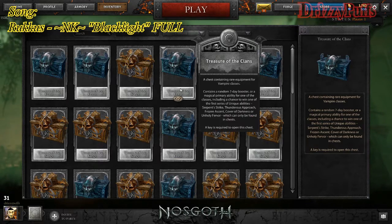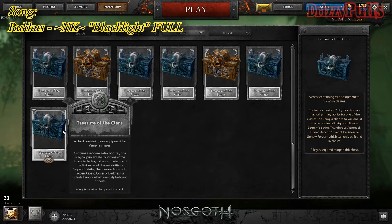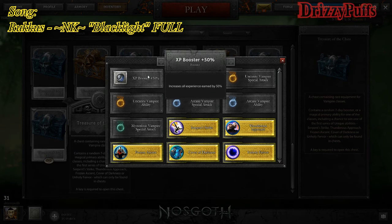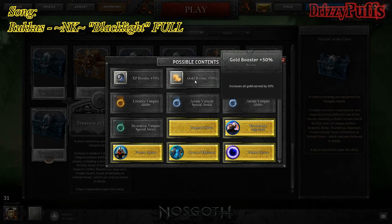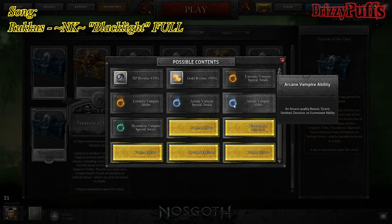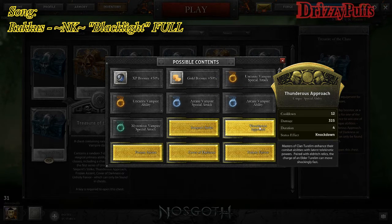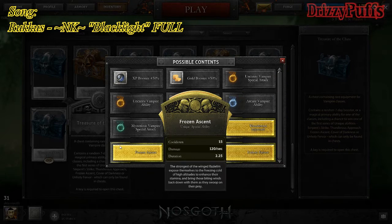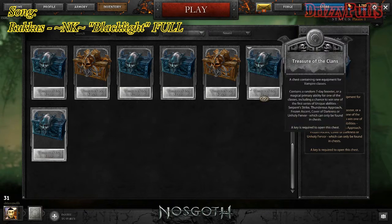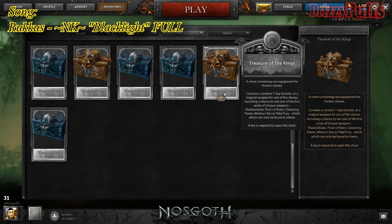I have 43 chests and we're gonna start with the bottom one so I can clear this out as soon as possible. This one's containing the vampire — let's see what we can get. We can obviously get this and these two most likely. Then we can get an uncanny special attack, arcane vampire, serpent strike — I think these are just visuals, I have no idea. And for this one, the treasure of the kings is for human classes.